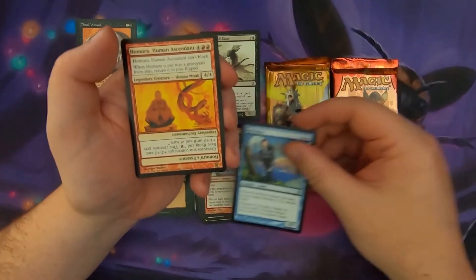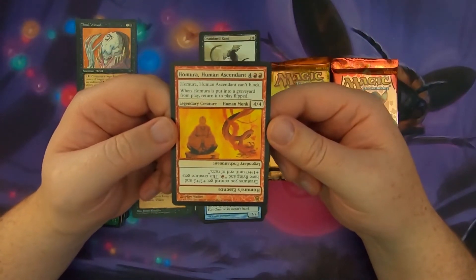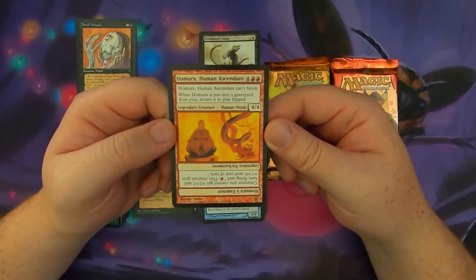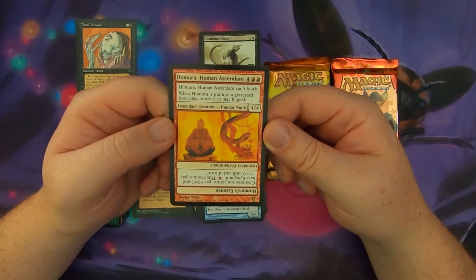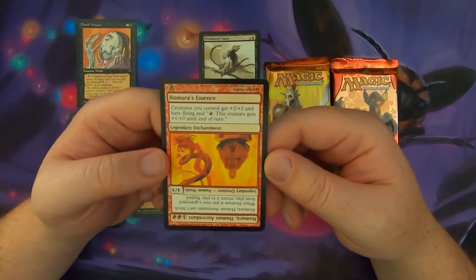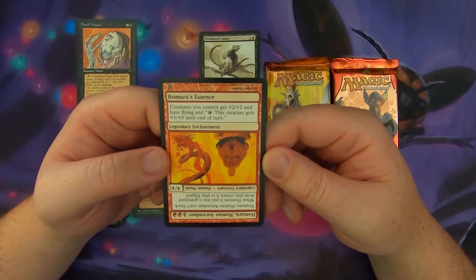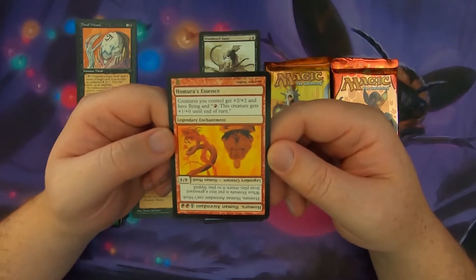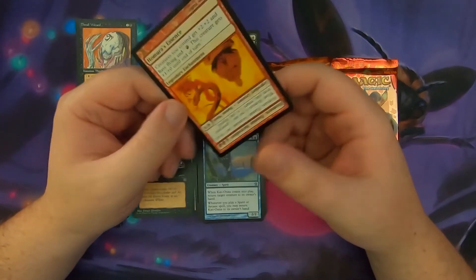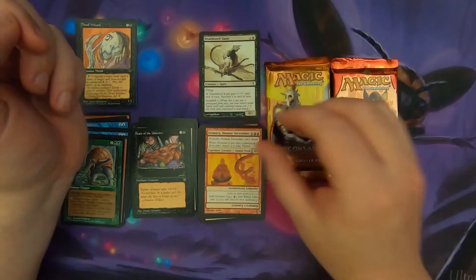Kiri-Onna. Our rare is a legendary creature — Humaru Human Ascendant — which can't block and is a 4/4 for 6. But it says when it's put into the graveyard from play, return it to play flipped, and when flipped it becomes a legendary enchantment. Creatures you control get plus 2, plus 2 and have flying. Pay a red and this creature gets plus 1, plus 0 until end of turn. So all your creatures essentially turn into dragons if this guy dies. But it's not a black creature.